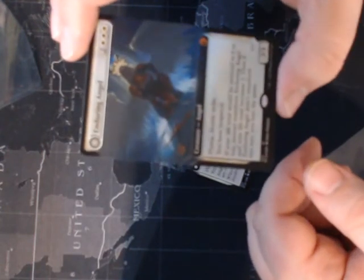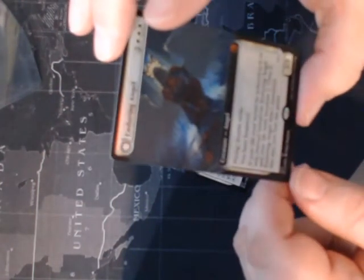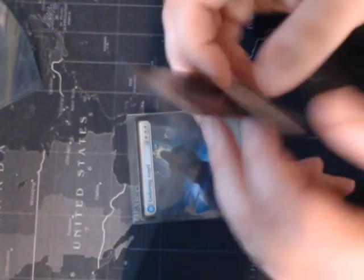We've got a full art foil Enduring Angel. This is from Midnight Hunt — the full art foil Enduring Angel. Of course it flips to Angelic Enforcer. I love the full art cards and certain foil ones as well, and then we've got the same card just in the non-foil version.